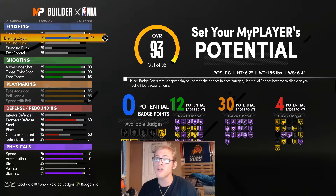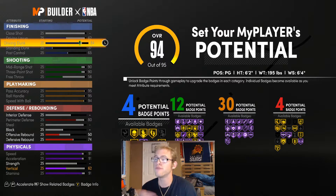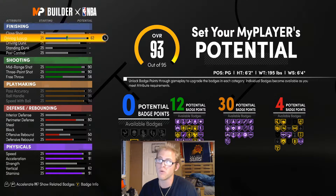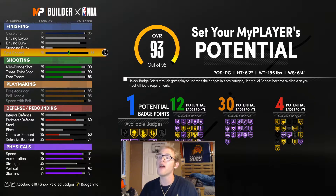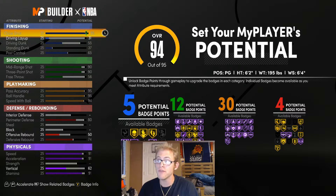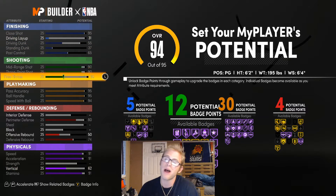You're going to want to give him driving layup, but you won't get any finishing badges that way. My thing is if you spend it on post control, standing dunk, and driving dunk you can at least get 5 finishing badges. For some reason, if you just spend it on close shot and driving layup you don't get any finishing badges at all — you max it out but you're not getting any badges, it just doesn't help you. I'd rather have the badges. Going this route gives you 5 finishing badges, and we can at least get all those close shot badges.